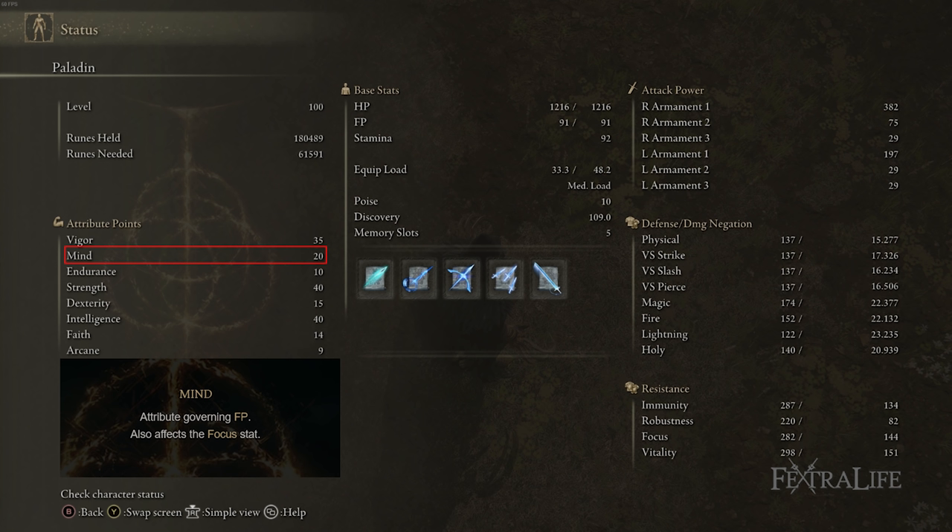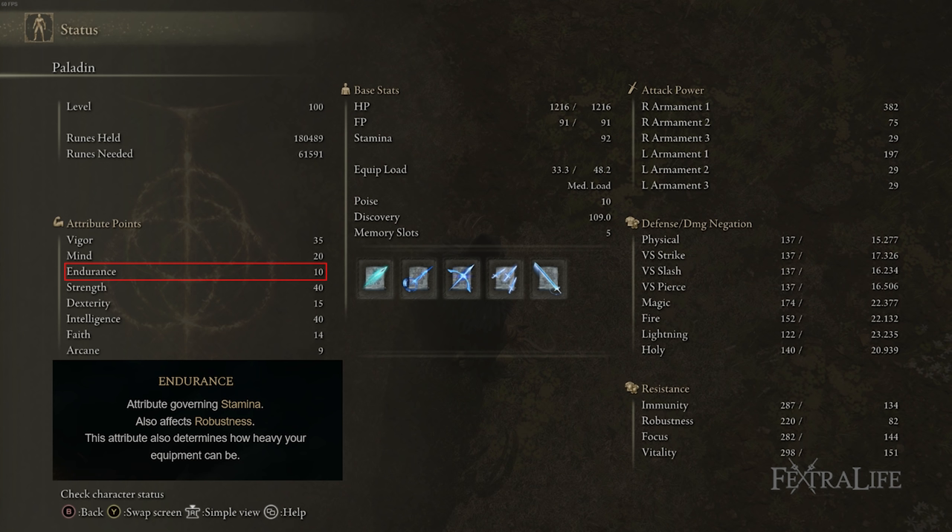This will probably need to be increased as you approach level 150 to make that more viable. 10 Endurance is there because we don't really need much Endurance for this build. It would be great to have more stamina, but we can't justify the points here. We may put some more points in Endurance as we approach 150 to get better armor and a little more stamina, but right now our stat spread is kind of spread around.